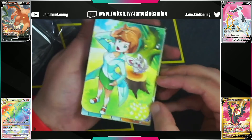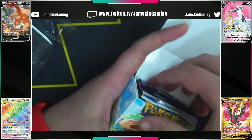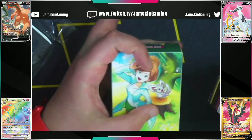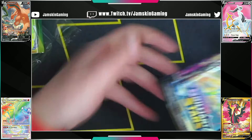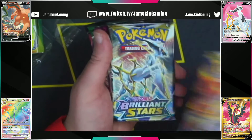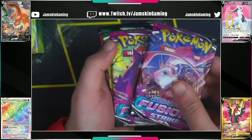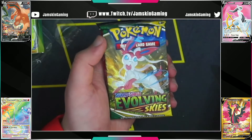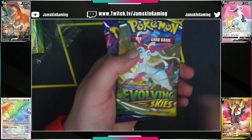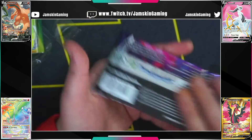Let's see what packs we have. I think we should have about three Brilliant Stars, Fusion — maybe Evolving or two. One Brilliant Stars with Charizard as well, and we've got an Arceus. So we've got three Brilliant Stars, two Fusion — I don't like Fusion but oh well — Evolving Skies and a Chilling Reign. We'll start off with Chilling Reign.